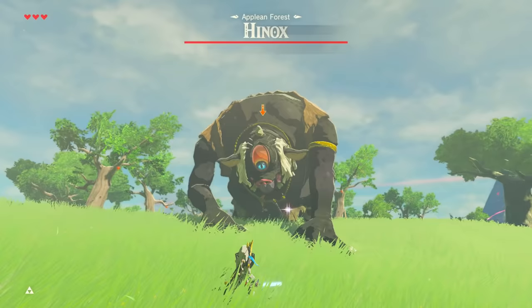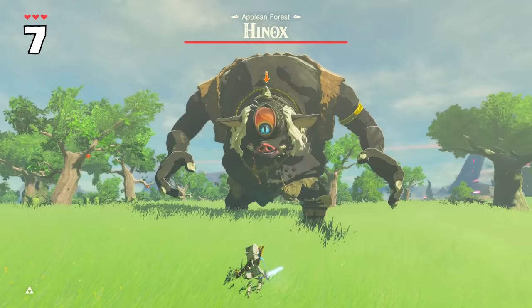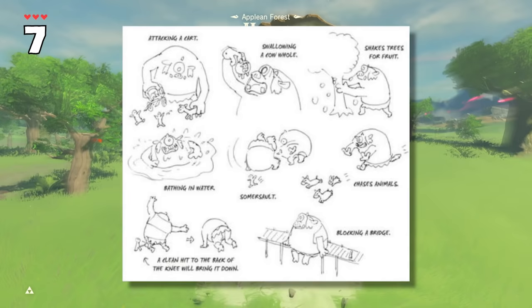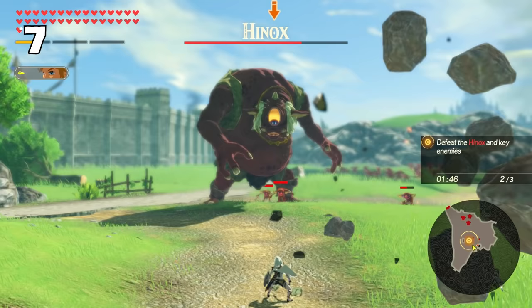Here's a funny fact about the Hinox. During the initial development of Breath of the Wild, they sketched some ideas about the Hinox's habits and quirks, which is pretty cute. One of them was the ability to somersault. While that never made it into this game, this attack did make it into another game — Age of Calamity.